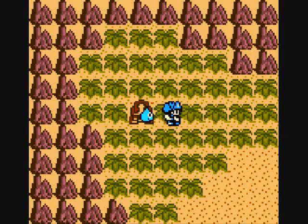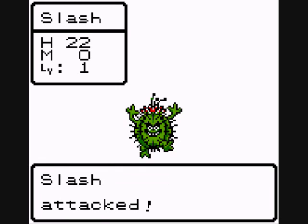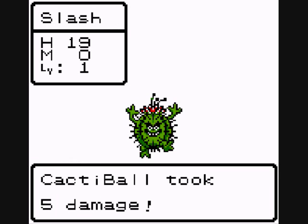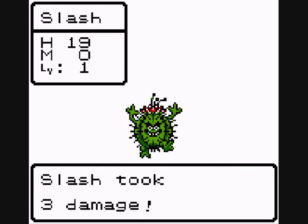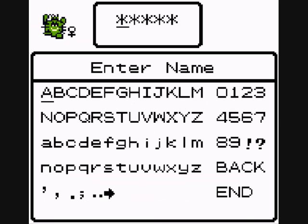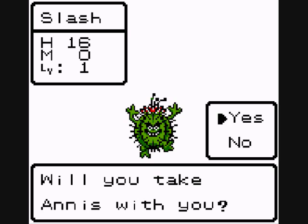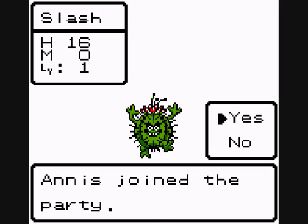Once in the desert, this is our first monster and it's a cacti ball. This is how you fight at the beginning of the game - you just click fight. Monster defeated! Sometimes you don't even have to defeat them - they'll just join you by themselves. This one names itself... Anus. Are you kidding me? All right, so Anus joined our party.